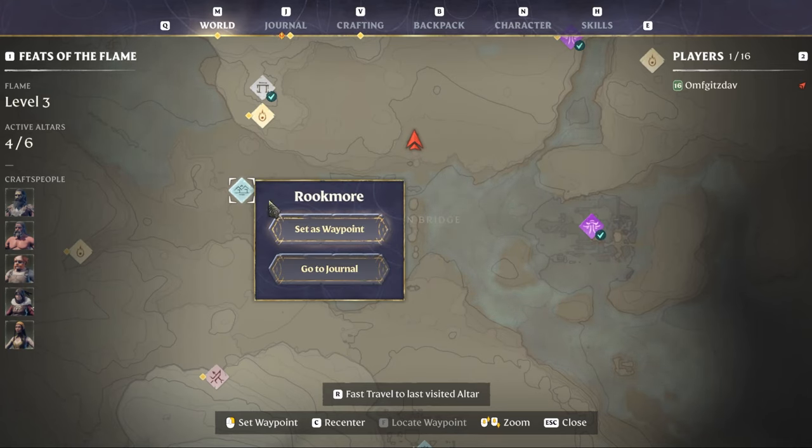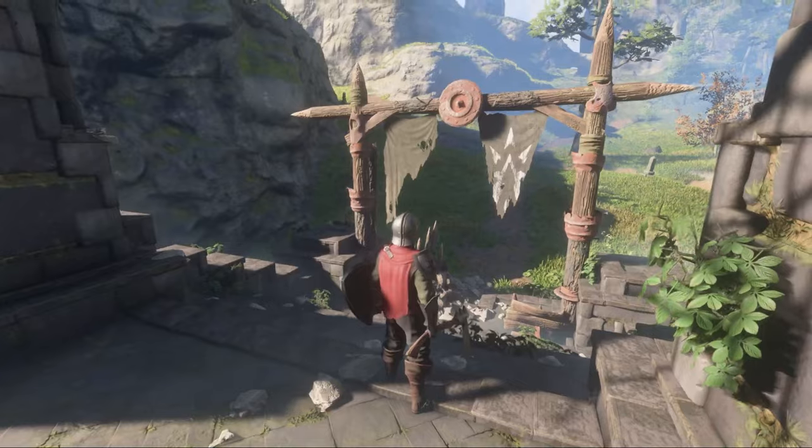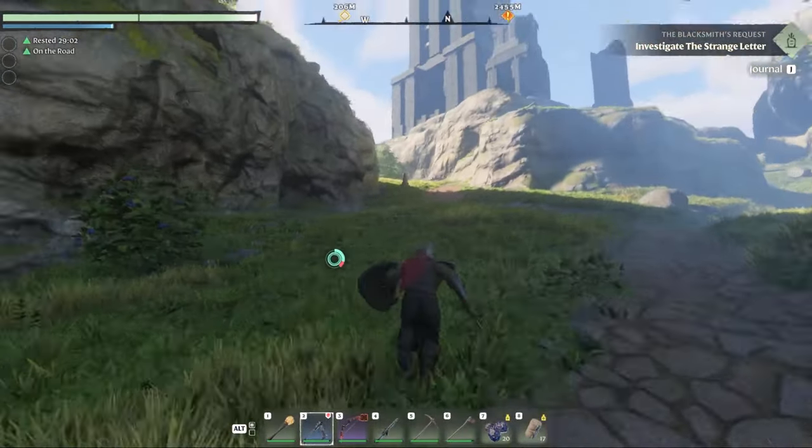The area of interest we're looking at is Rookmoor. It's just near the ancient spire and the bridge you cross at the beginning of the map.